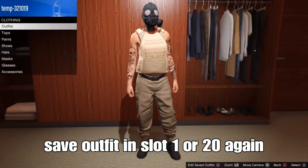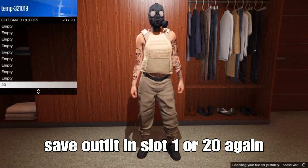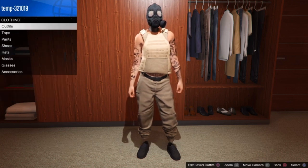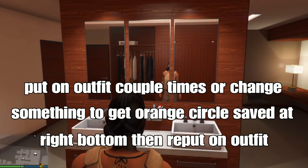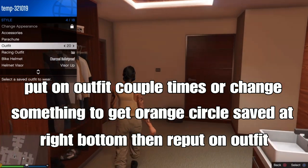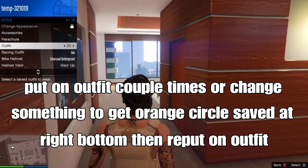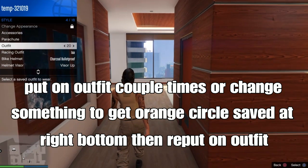Now save your outfit in slot one or slot 20 again - resave it in the same slot you used before. From there, put on your outfit, run around a couple of times, or chain stuff. You'll see an orange circle - save at the ramp on the corner, then put on the outfit or switch outfits back and forth.